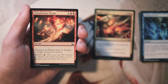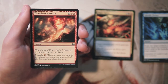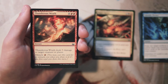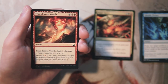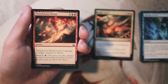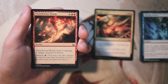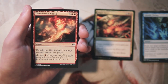Thunderous Wrath is an instant for four and two red, which sounds very expensive, but it deals five damage to target creature or player and you can miracle it for only one red — cast it for its miracle cost when you draw it if it's the first card you drew this turn. In your opening hand this is bad, but if you can miracle it it's only one red, which is super cheap. Five damage is a lot and it keeps you more open since you're not splashing black.